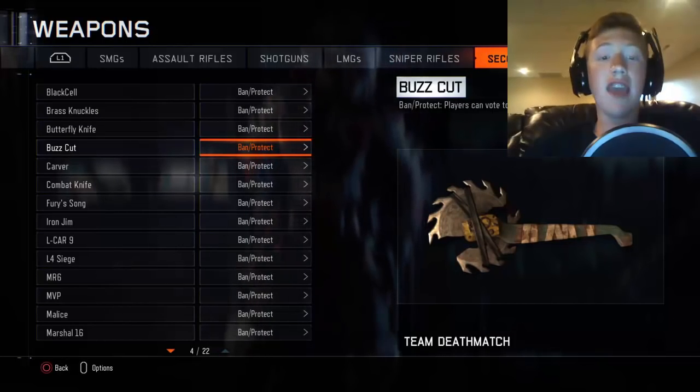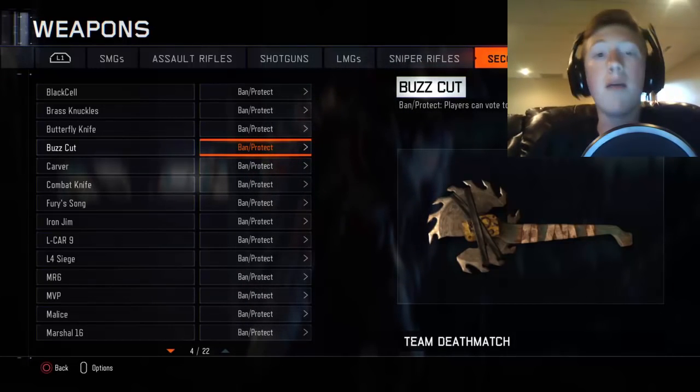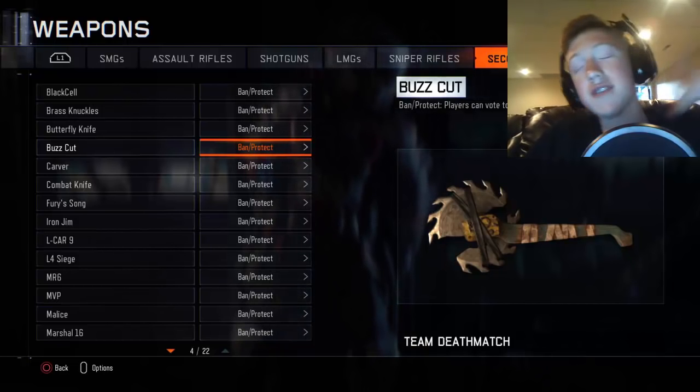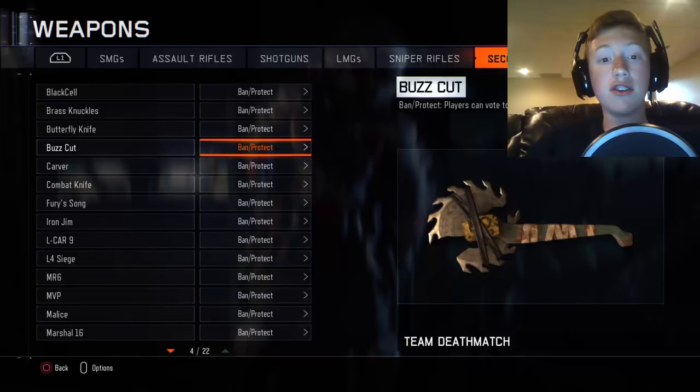They added in the contracts today, as well as the 10th specialist Blackjack, which has Rogue and Gambler as its two abilities. That is pretty cool by itself.